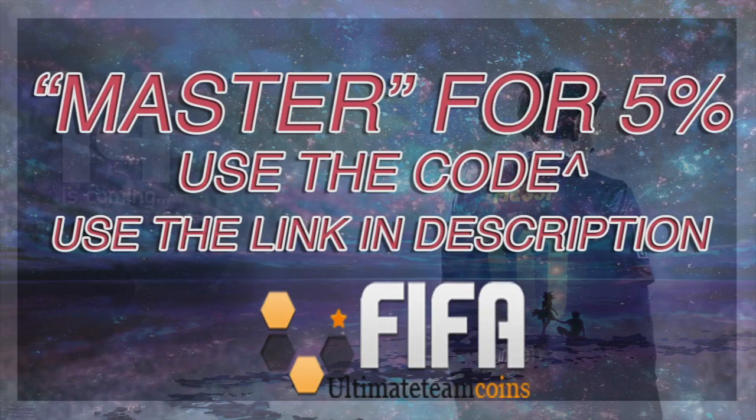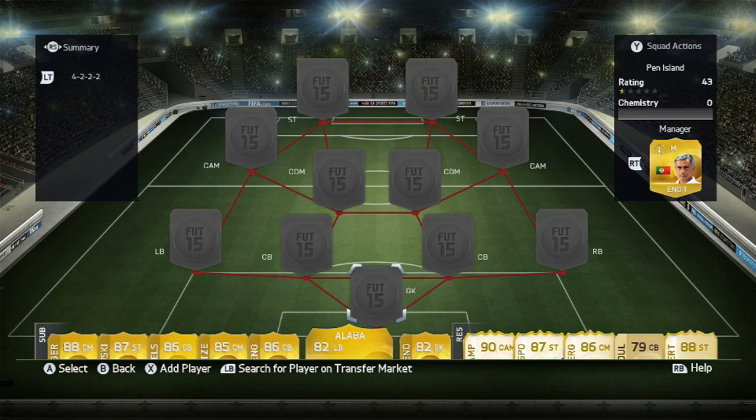Instead of wasting your money on packs and getting nothing in them, might as well just buy coins from FIFA Ultimate Team coins and get the players that you want — Team of the Year, Team of the Week, or whatever players you want. Make sure you use the code 'master' for five percent off.